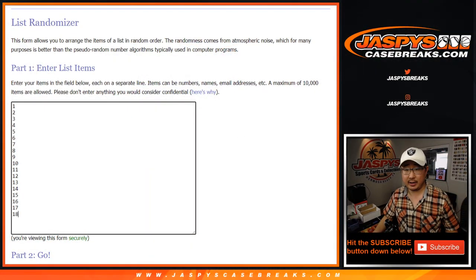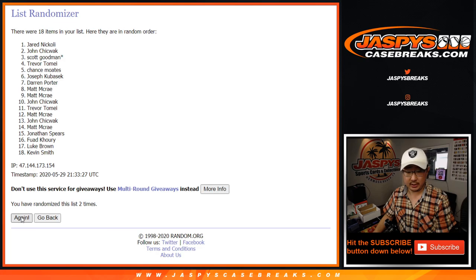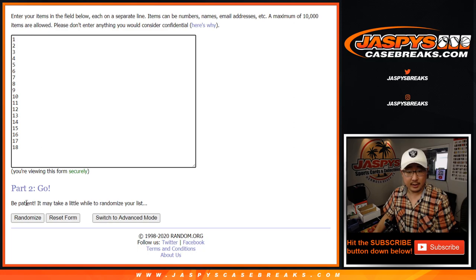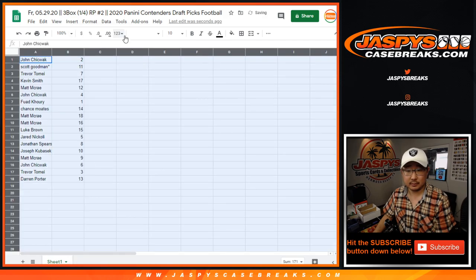Now let's flip back to this screen right here. Let's roll it and randomize both lists eight times — three and a five. One, two, three, four, five, six, seven, and eighth and final time. After eight times, we've got John down to the porterhouse steak. Eight times for the numbers — one, two, three, four, five, six, and eighth and final time. Good luck. Pack two down to pack thirteen.